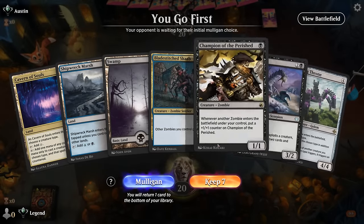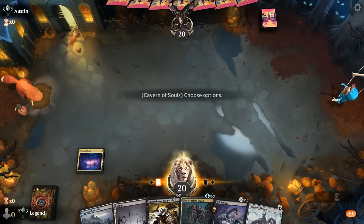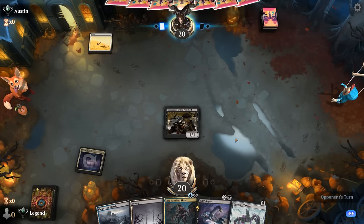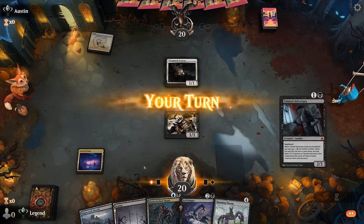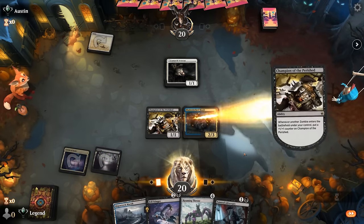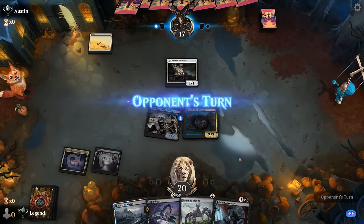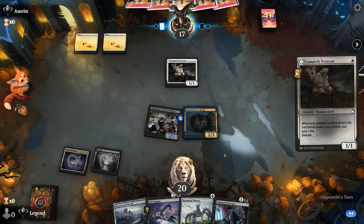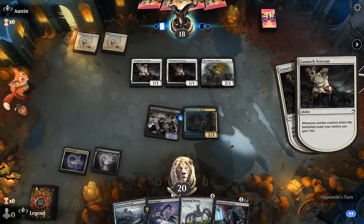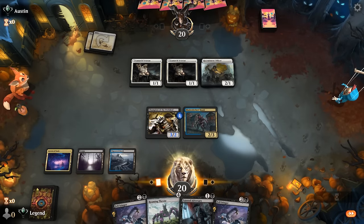We're on the play with a decent hand — got a nice one-two-three curve. Opponent with turn one Veteran. I think we'll save the Adversary until we can maybe pay three mana. Get in for three. Fell Stinger could sacrifice itself. Ideally we find a different creature to play next turn, because getting Fell Stinger down after Roaming Throne provides more value, but we probably need to play just to hit our land drops.